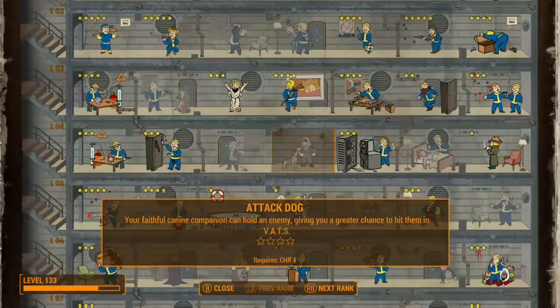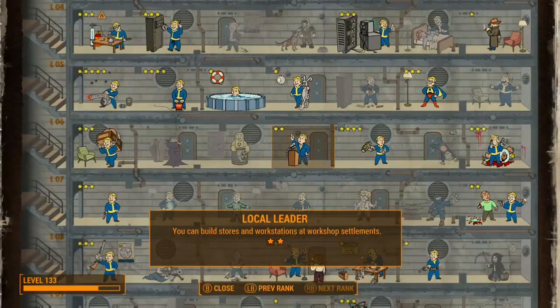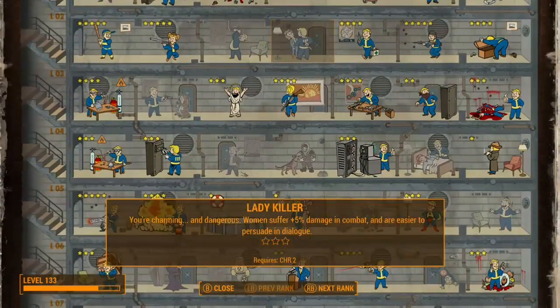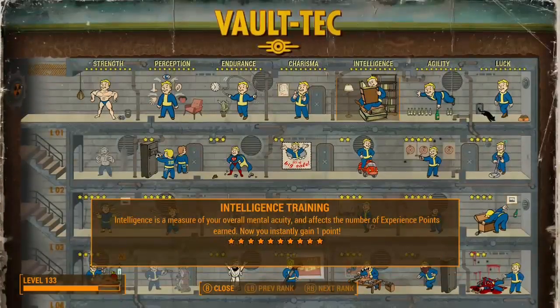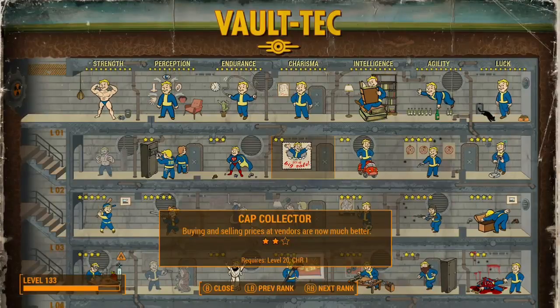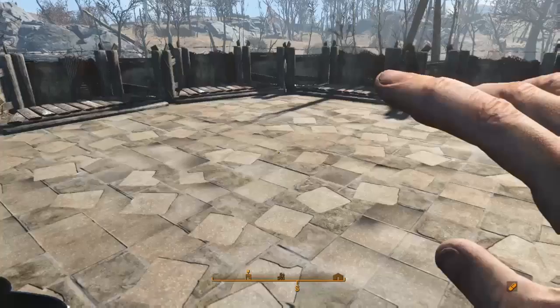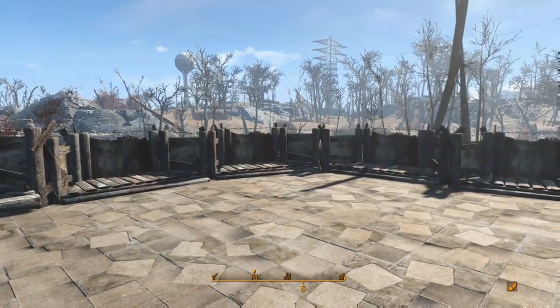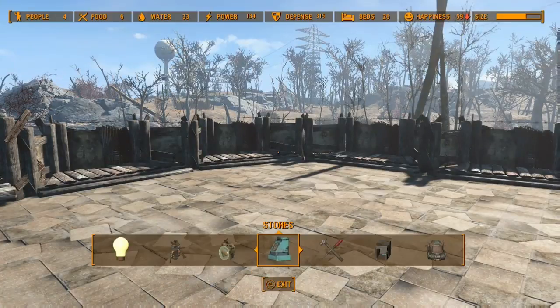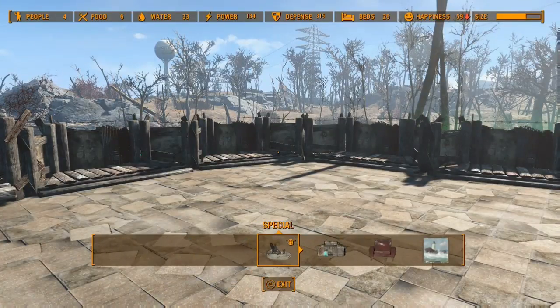There are a few prerequisites that you will need for this glitch. First being perks — Local Leader Rank 2, which is absolutely necessary for the glitch to work. The other two are Medic Rank 2 and Caps Collector Rank 2. I'm going to recommend that you have at least 2,500 to 3,000 caps to begin with. The minimum caps you should have is probably about 1,000, but I'd say 3,000.